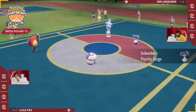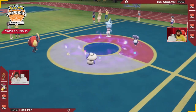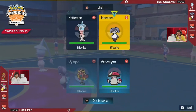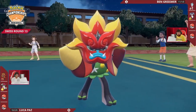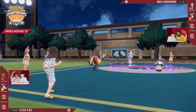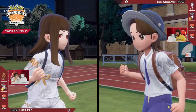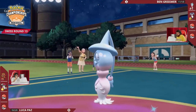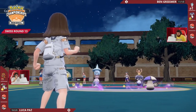Game 2 of Swiss Round 13. Ben leading the same — Hatterene and Indeedee. Ogre Pond and Amoongus over on Luka's side of the field. It could be more of the same with the same leads and same options available, but it's a scary thing: if you go for exactly the same play of Terastallizing and Healing Wish, it could just be an Embody Aspect-boosted Stomping Tantrum KOing Hatterene, preventing Trick Room, and really ending the game on the spot. So it's very risky for Ben to try to find the same play — if that was the best play available and it's not feasible to go for it a second time, what is the next option? What is the next step down in the matchup prep?